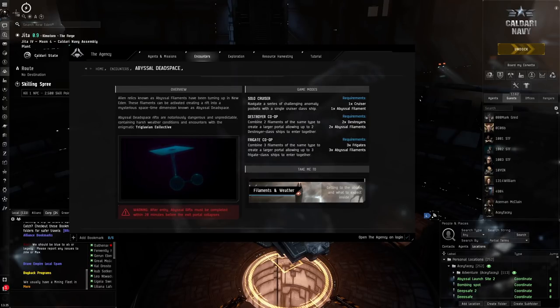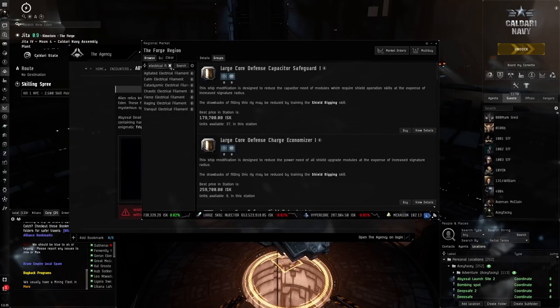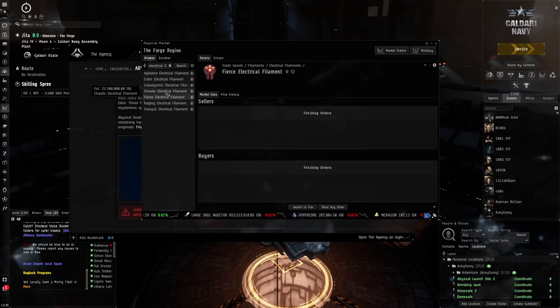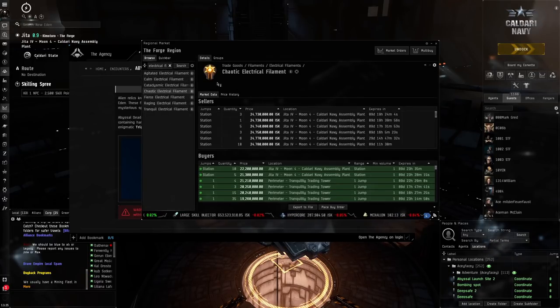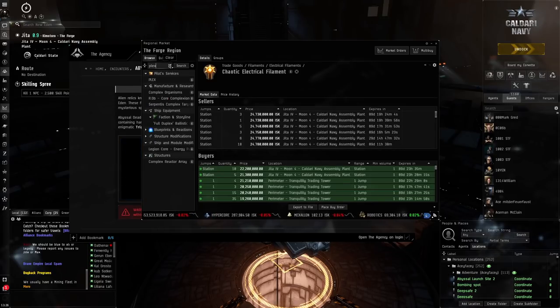I run tier 5 abyssal dead space. If we go into the market we can see the different types here — there are different tiers, and I run the T5 Chaotic. They're actually pretty good and give me about 250 million ISK an hour, which is quite decent when it comes to how much ISK you get in a short amount of time.